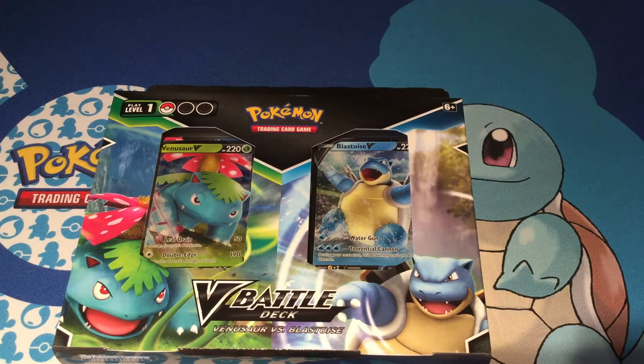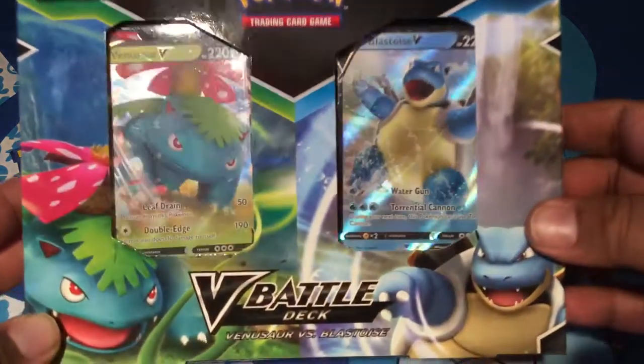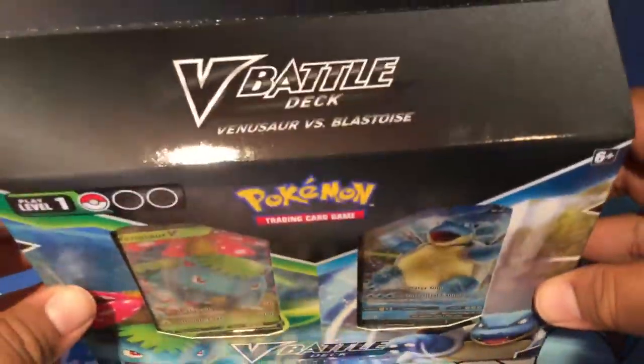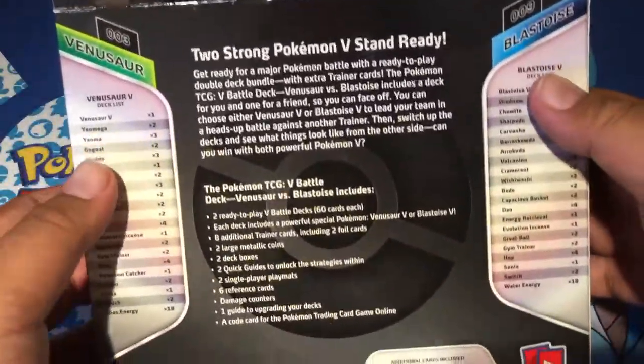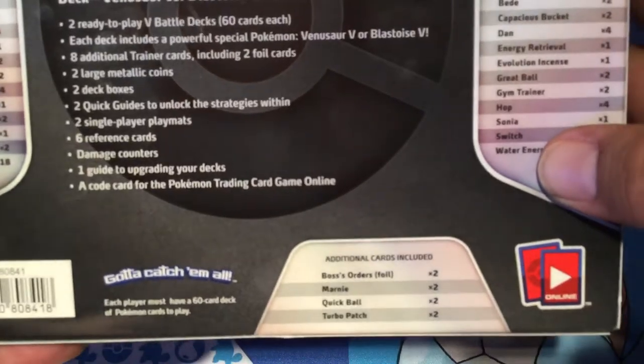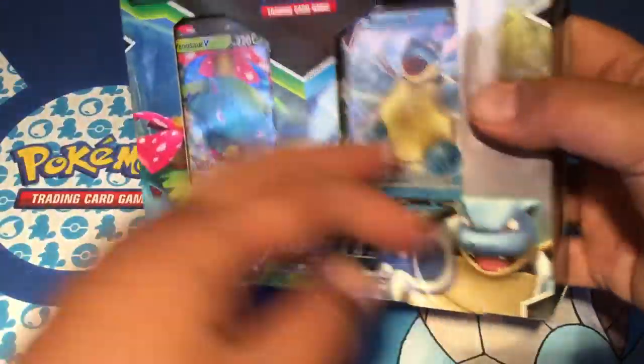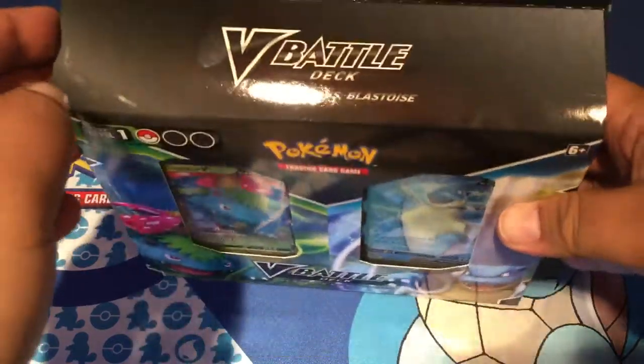What's up everyone, it's Trainer Dell, and today we're opening up the Venusaur and Blastoise V Battle Deck. It's really cool - it's basically both the theme decks together, but it comes with an extra little pack, so we're just gonna open this up and see what's up.